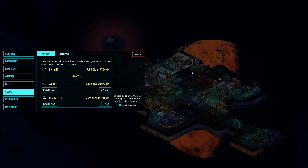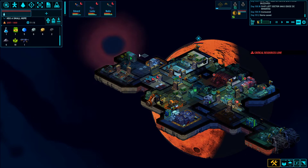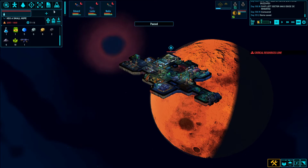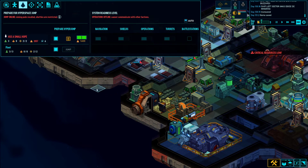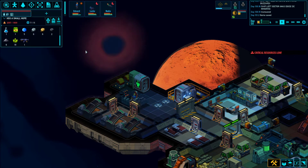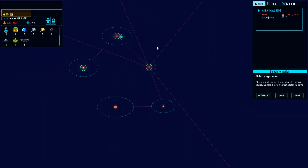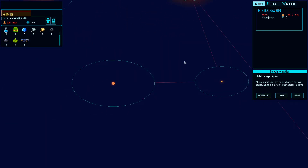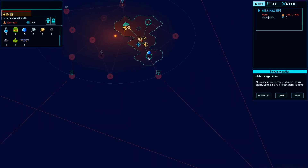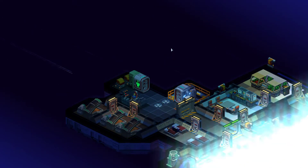Welcome back to our playthrough of Space Haven Alpha 14 brutal difficulty, first playthrough. We return to our crew - we've just milked every little bit of economy we could out of this civilian space station, the CS Ambivalence, and we're ready to move on to another sector. That was a quick hyperdrive charge because we already charged them earlier. We could mine some ice on the way out, and we also have two more unexplored territories down here. We're only halfway through the system, so I'm going to stop and mine the ice quickly.